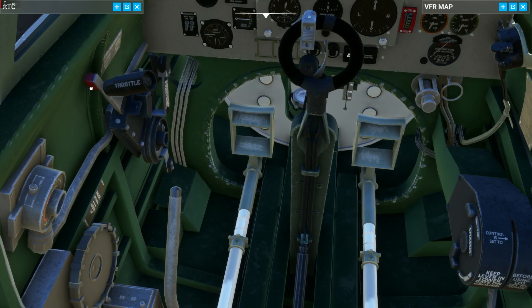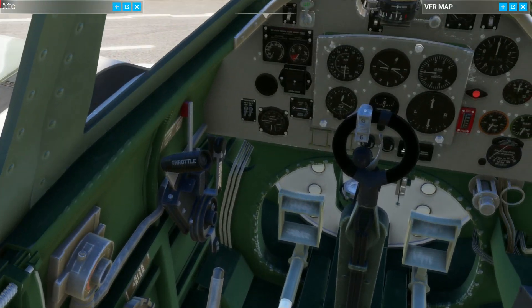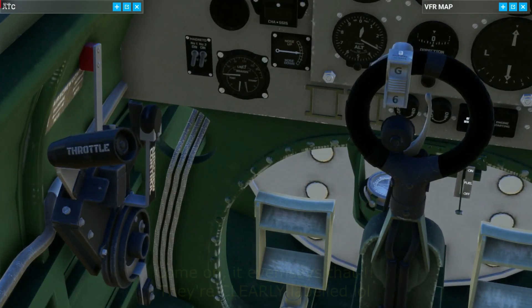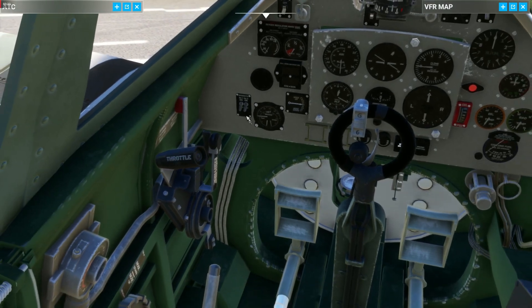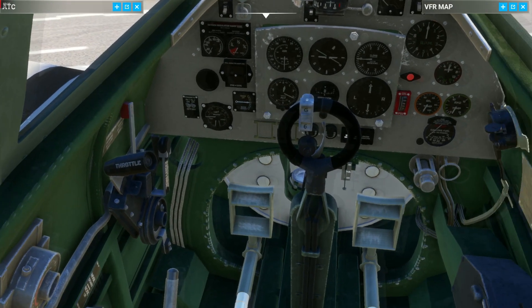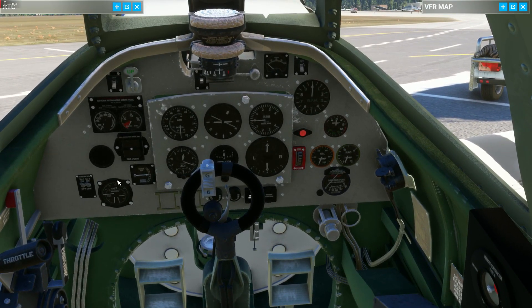That's the feathering or mixture control, and that's the throttle — the screw control. Okay, good. So that's inside — let's have a look from the outside and see what it looks like.